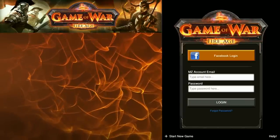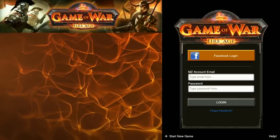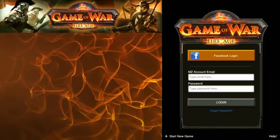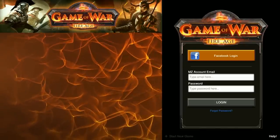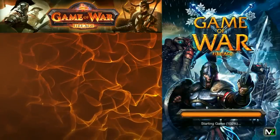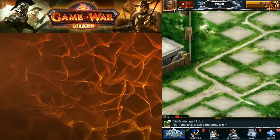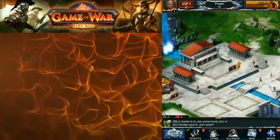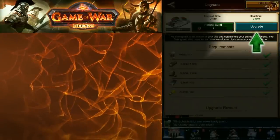Hey guys, what is going on — Exceptional Rounder here, and this is the first video in a series of 30. I'm going to be calling this '30 Days in Game of War: Your First 30 Days.' The first thing you're going to do if you don't have an account already is go to Start New Game in the lower left. We're going to go through the tutorial, and right now it's pretty straightforward — we click where the green arrow points and that's about it.